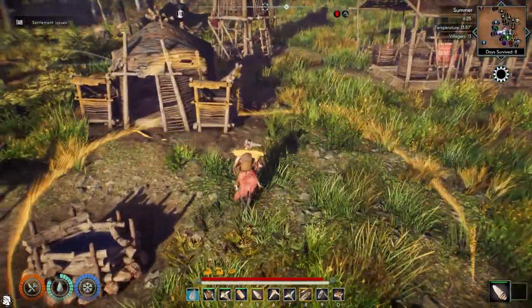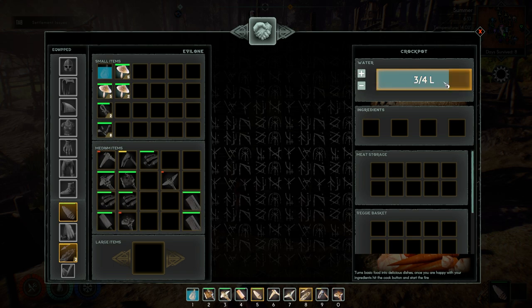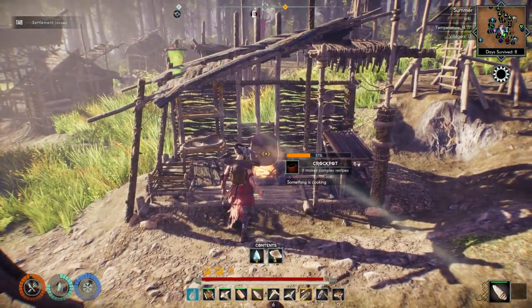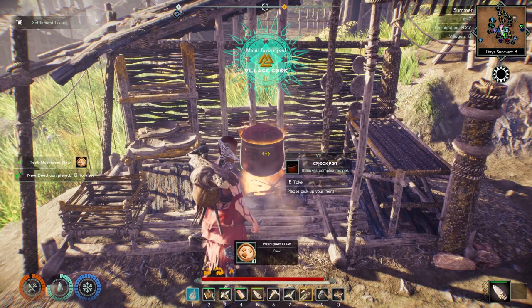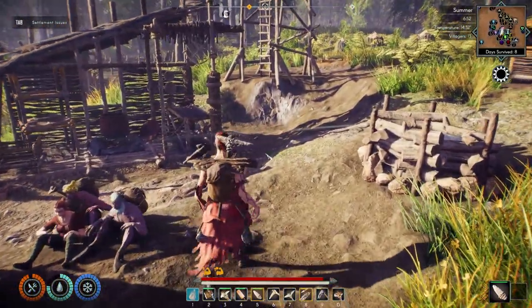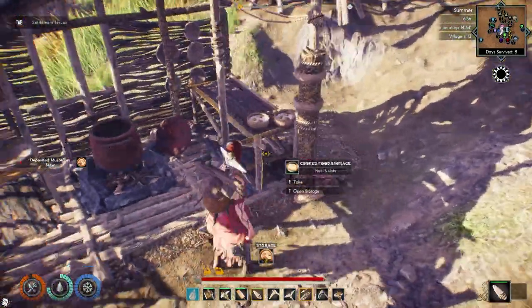Let's see what we've got in here - some mushrooms to cook up. I've never used this cooking house before. We can add some fuel, use the crock pot, add water, put stuff in the basket. Let's do half amount of water with mushrooms and cook. It makes complex recipes - interesting. I put some mushrooms and water in and it made mushroom stew. Let's take the mushroom stew and add it to the cooked food storage so people can come get it and eat it.